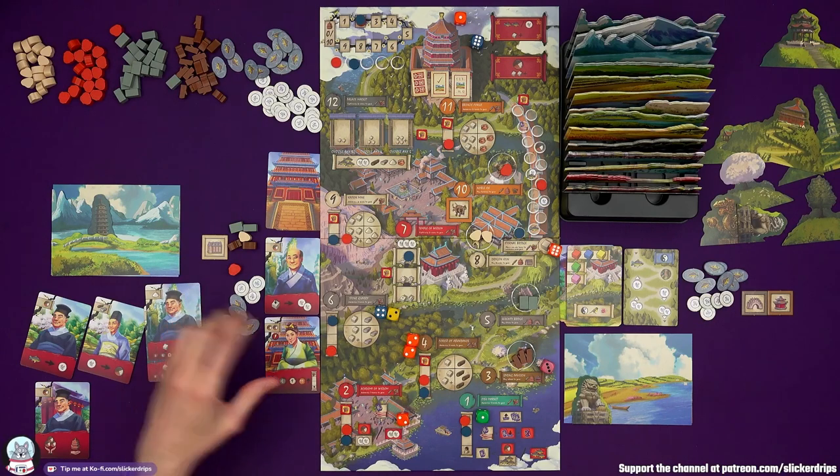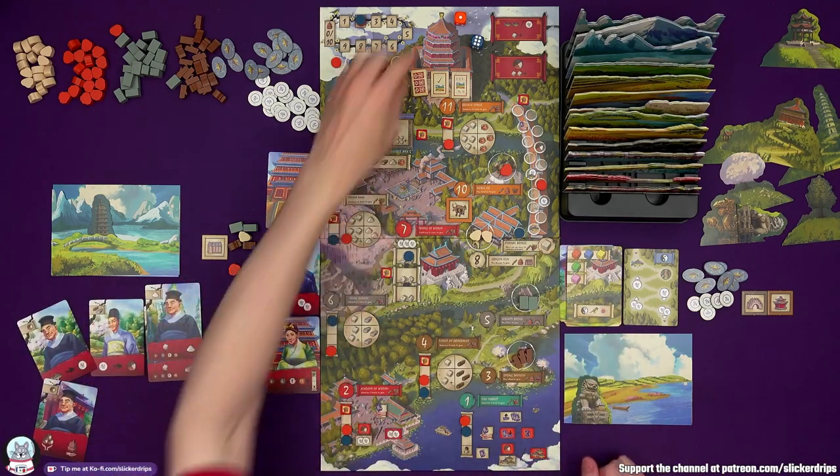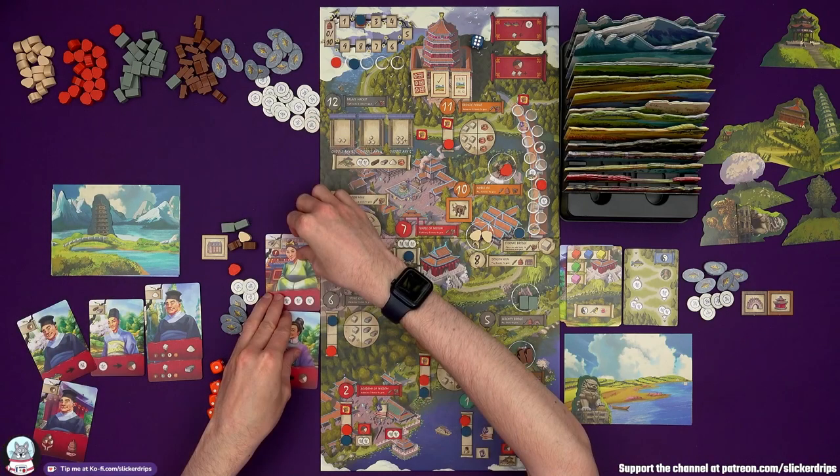That's it for the round. Dice back, reset advisors, award a die — tied on the palace track, I'm first in turn order, so I get mine. Reset these advisors and we're going to have to shuffle. Then we are ready to roll.